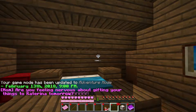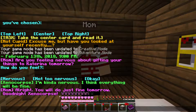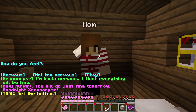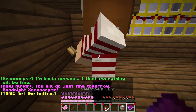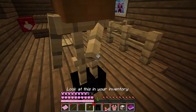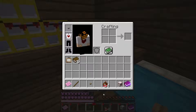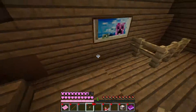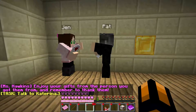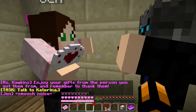I accidentally break something trying to use the hopper, but manage to hit the button. The dialogue asks if I'm nervous about gifting things to Katerina tomorrow — I say I'm kind of nervous but everything will be fine. Good night! I find the next button and place items on concrete blocks as instructed. Ready to talk to Katerina — smooch noise!